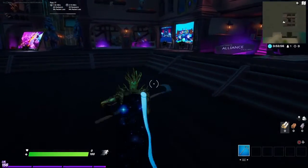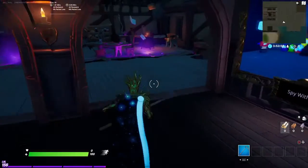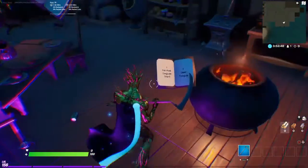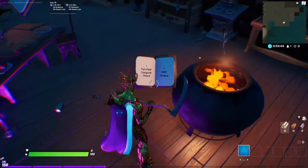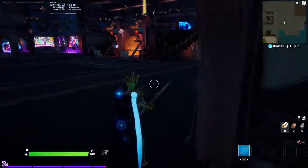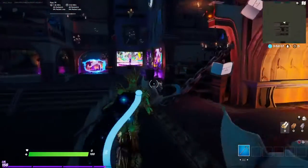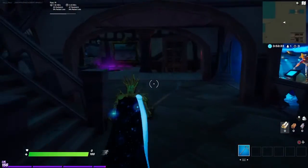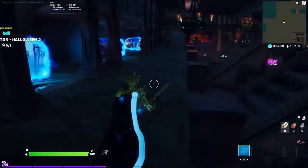Come back over to the book and flip the page. It says you need a petrified gargoyle shard and a deer tongue. The gargoyle shard is any of these four gargoyles right here — just click it. Then if you go up these stairs there should be a deer right here and you can go ahead and collect his tongue.